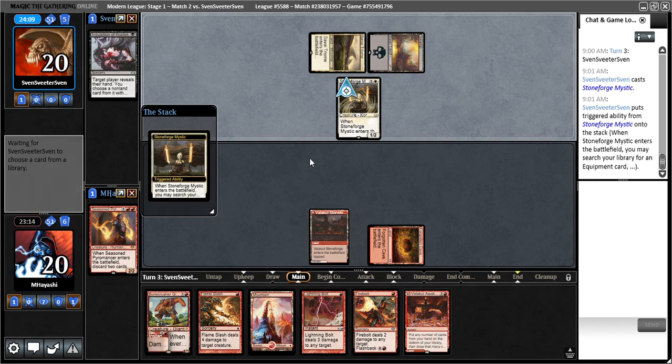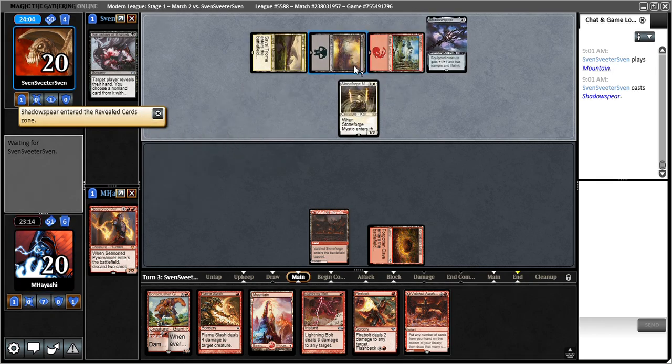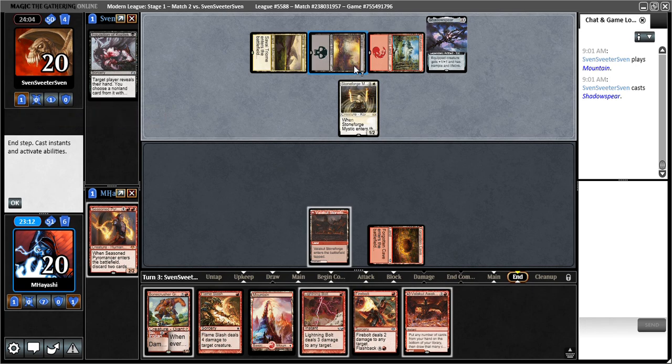I'm thinking to maybe just Lightning Bolt on their turn and then play Bone Crusher Giant, but they've got red so maybe not. I'm not sure what exact track to take — Stomping is obviously better value. You know what, I'll just Stomp.